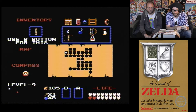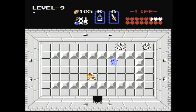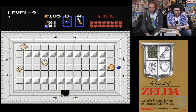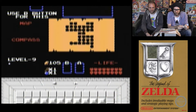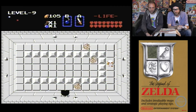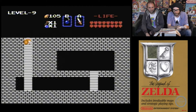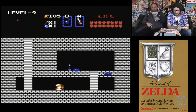Two hearts dropped — and there's full health, that's good. Another dead end. What about pushing these blocks? That has happened before. Or not... wait, that worked! The silver arrows — that could have taken us a while if we'd had to go back from there.